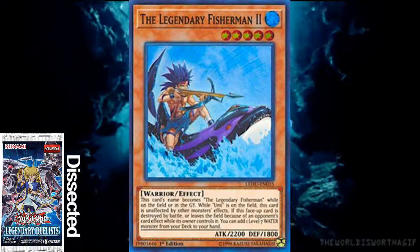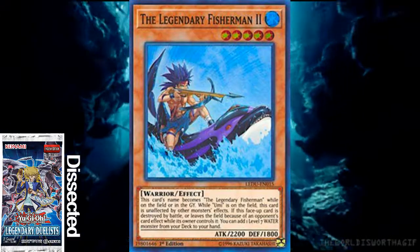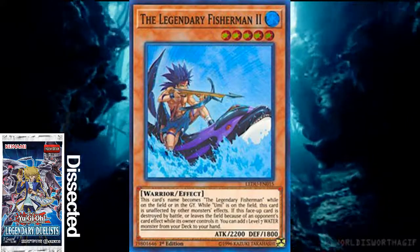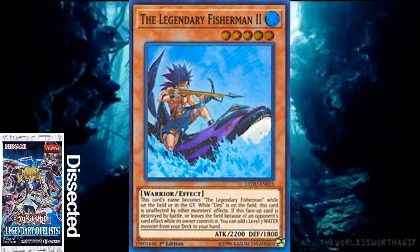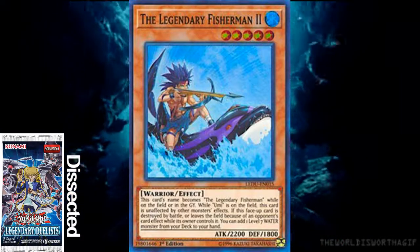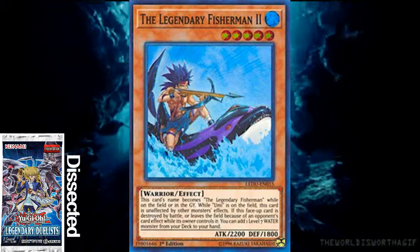It feels weird because Legendary Fisherman would need a lot more water monsters on board to make this synergize well. You wouldn't be able to use Citadel Whale right off the bat. It'll be level 6 technically because of A Legendary Ocean, but that still doesn't make it any better.